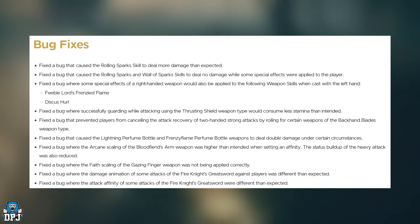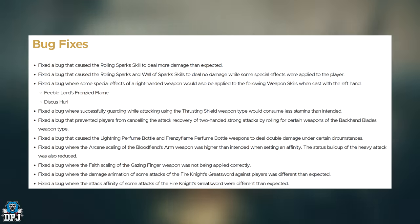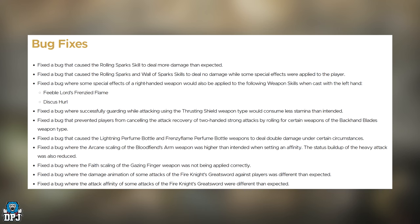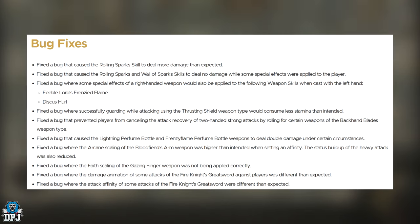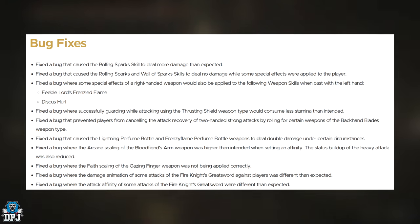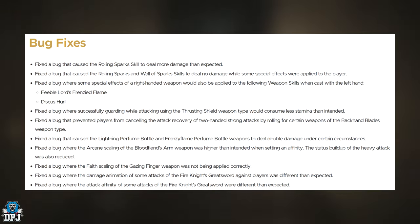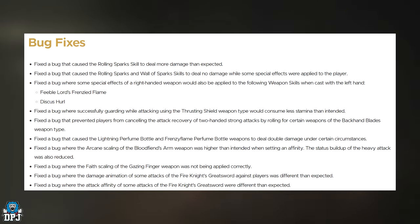Bug fixes: fixed the bug that caused the Rolling Sparks skill to deal more damage than expected — well, there's my build destroyed. Fixed the bug that caused Rolling Sparks and Wall of Sparks to deal no damage while some special effects were applied to the player. Fixed a bug where some special effects of a right-handed weapon would also be applied to certain weapon skills when cast with the left hand.